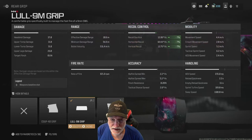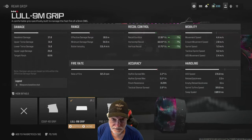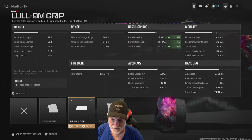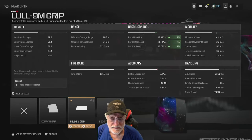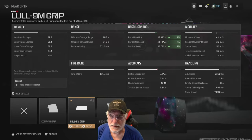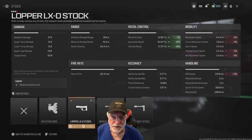Some of the other attachments I put on — I decided to center on recoil because I thought I could get some long shots in free-for-all. This gun is just an absolute beast in multiplayer, especially 6v6. You can see the Lowell 9M grip helps with the composite recoil number. The Lopper LXD stock again helps with recoil and hurts mobility, but only by small numbers.